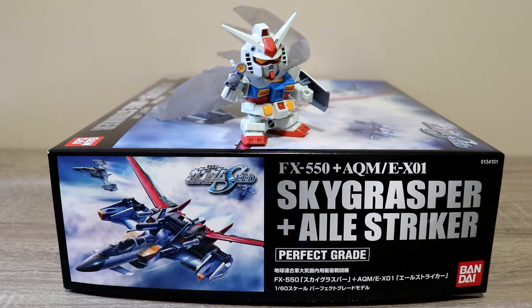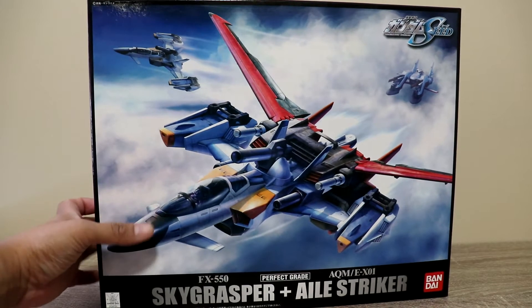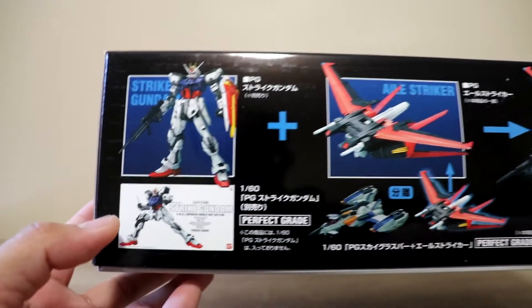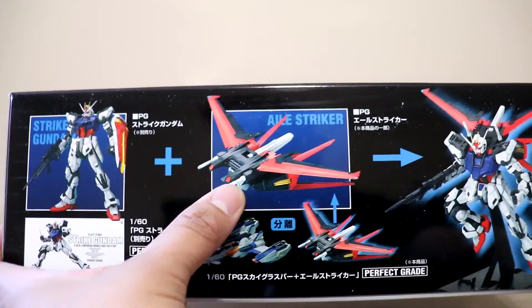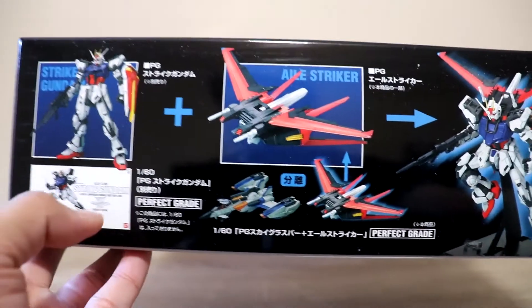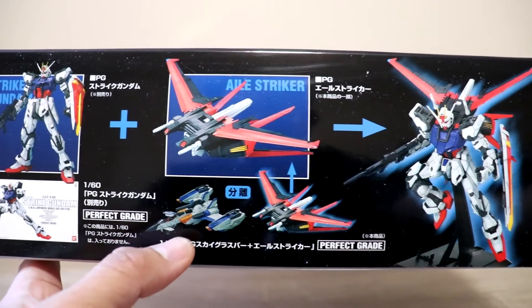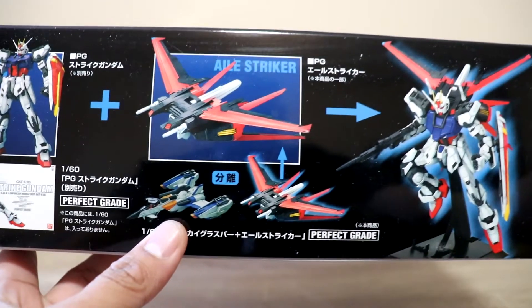Including the Aile, Sword, and Launcher Striker Packs. Let's take a box tour. Nice and clean box art here — you can see the Archangel on the top right and the regular Sky Grasper on the left side. This set includes the Sky Grasper together with the Aile Strike. Note that the Perfect Grade Strike Gundam is sold separately, but you can combine the Aile Striker Pack with it to make the Perfect Grade Aile Strike Gundam. This is still a good standalone kit because the Sky Grasper looks great even without the Strike Gundam.